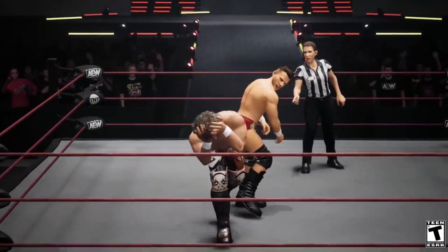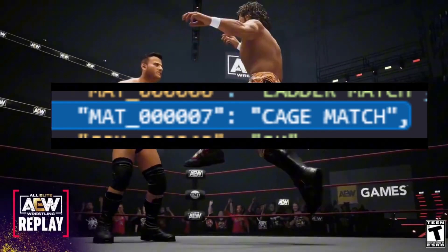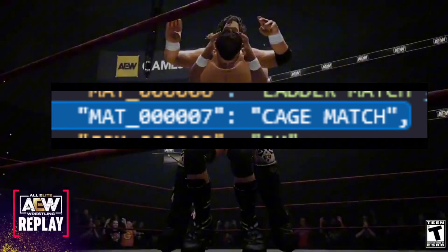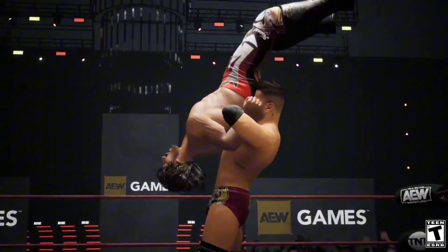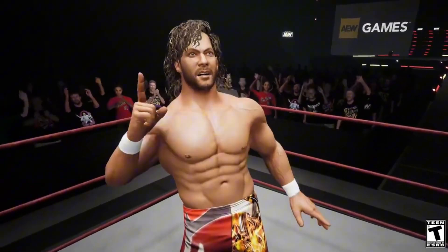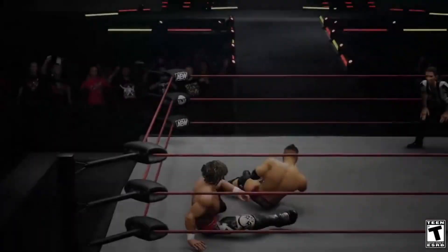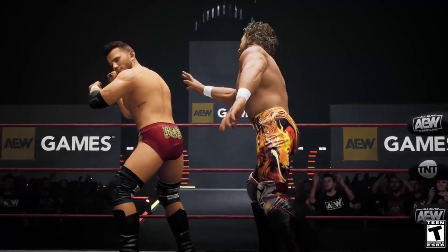The first major leak: Lynch Reborn went into the files and it looks like a cage match is coming to AEW Fight Forever in Season 2. This is coming from Lynch Reborn on Twitter — hopefully this is the case. I believe a cage match will make the game progress significantly, because the same old match types lead to people losing interest in the game.